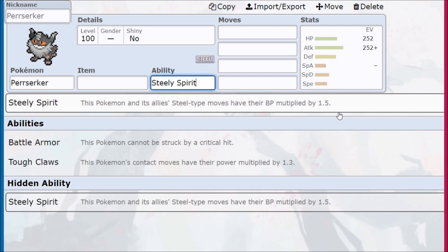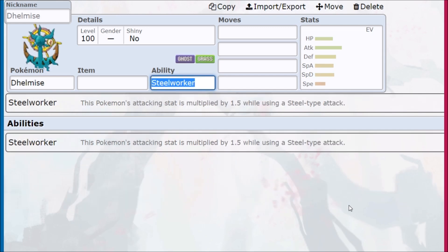I have a huge problem with this ability because poor Dhelmise and Steelworker was introduced last generation and then just forgotten. All they had to do was buff Steelworker to work with allies, give that to Perrserker, and then Dhelmise would be more viable. I think everyone would be happy because it's effectively the same thing.